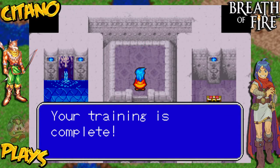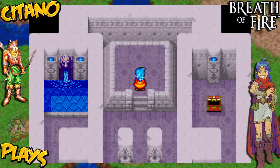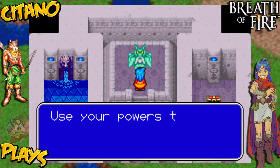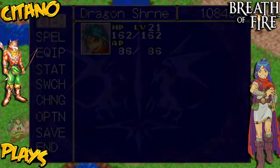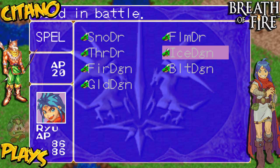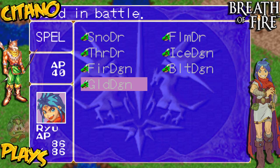Your training is complete and Ryu gets more dragon powers. Oh yeah! Use your powers to restore peace to the world. Let's check out what we got — we got four new dragon forms: the Ice Dragon, the Fire Dragon, the Bolt Dragon, and the best one easily now... the Gold Dragon.